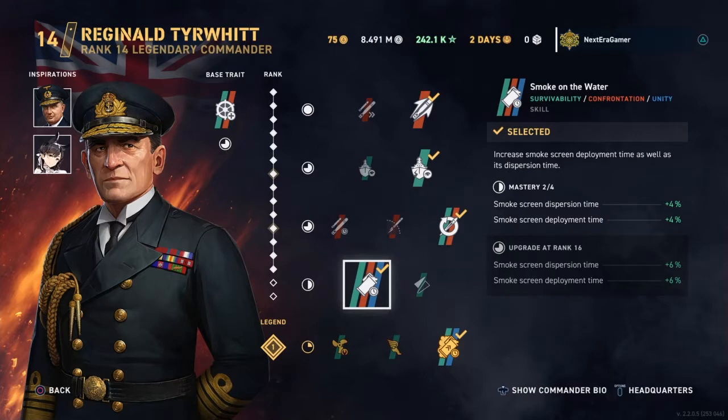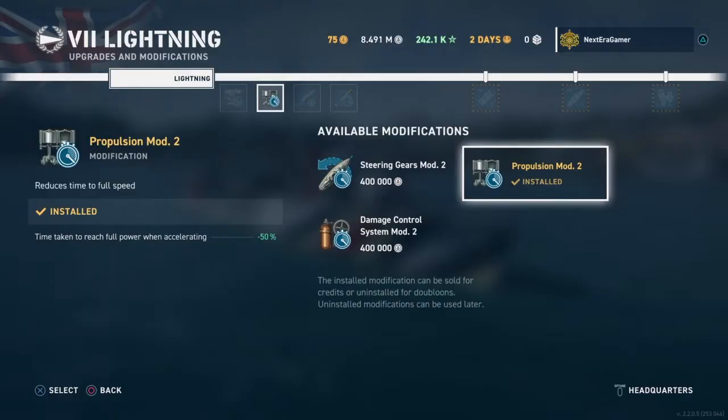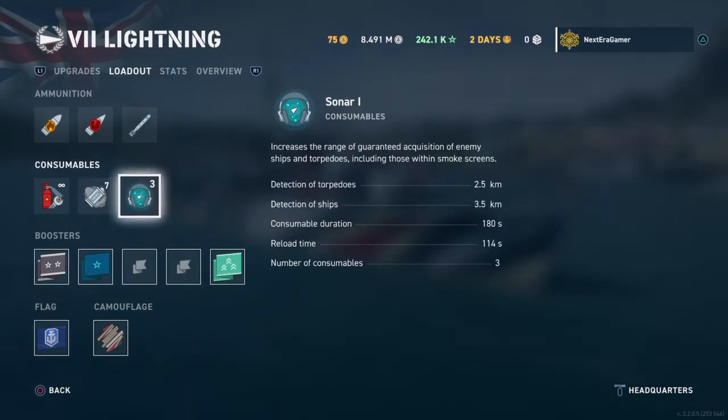You're always going to be running smoke with this ship. It comes with seven smokes. They don't last forever, but you can almost always pop smoke. I'm going to go with launcher traverse speed, propulsion so you can get there quicker, concealment, and torpedo reload. The smoke lasts: it sends out smoke for five seconds, then it'll last for 41 seconds, and it takes 51 seconds to reload. So I won't have smoke for about 10 to 15 seconds, then I'll be able to pop another smoke. It's not the longest lasting, but it's very useful.